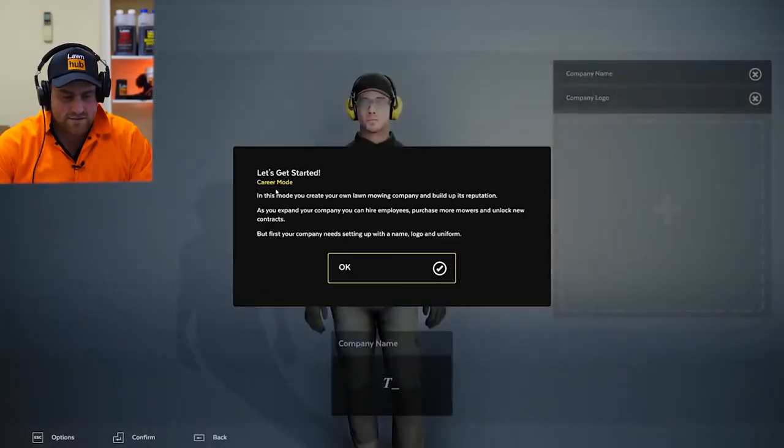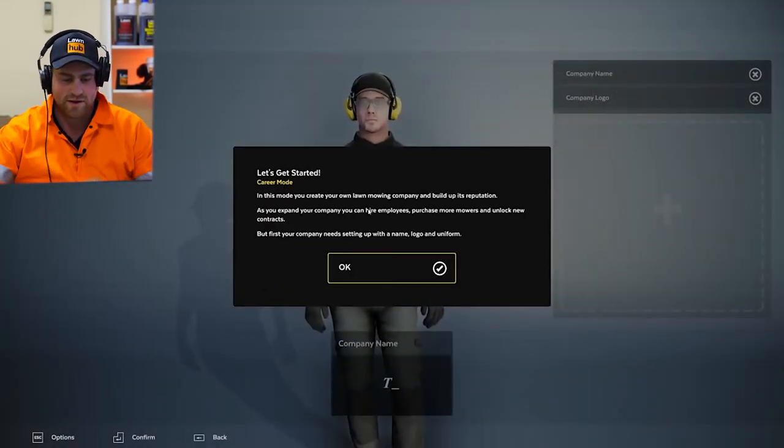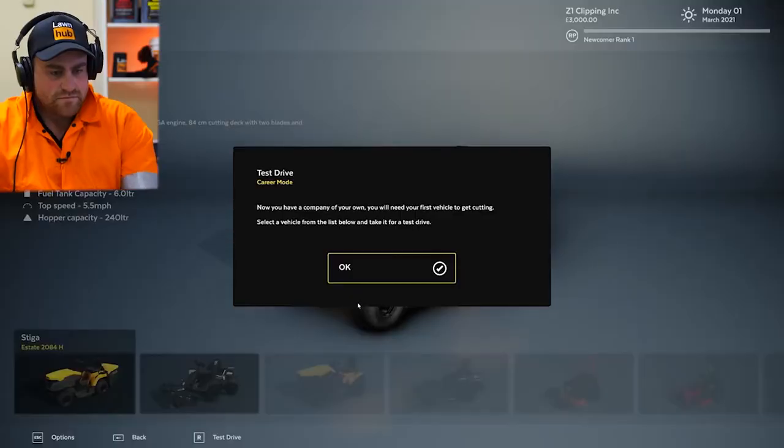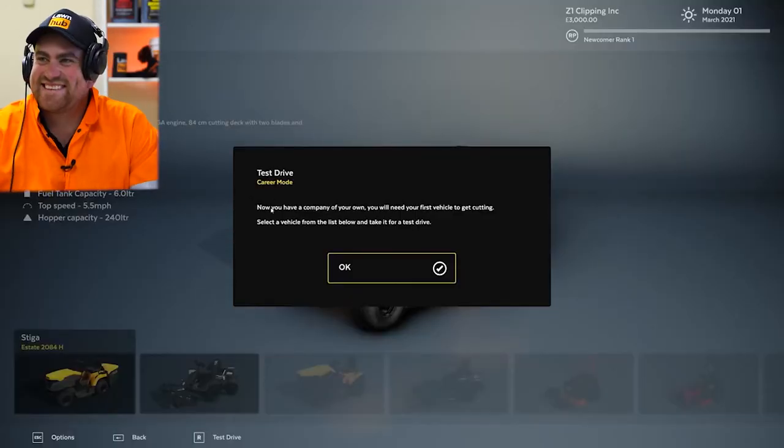In this mode you can create your lawn mowing company. First, your company needs setting up with a name, logo and uniform. The Lawn Hub — it's got to be done though. I can see some people having a lot of fun with this.